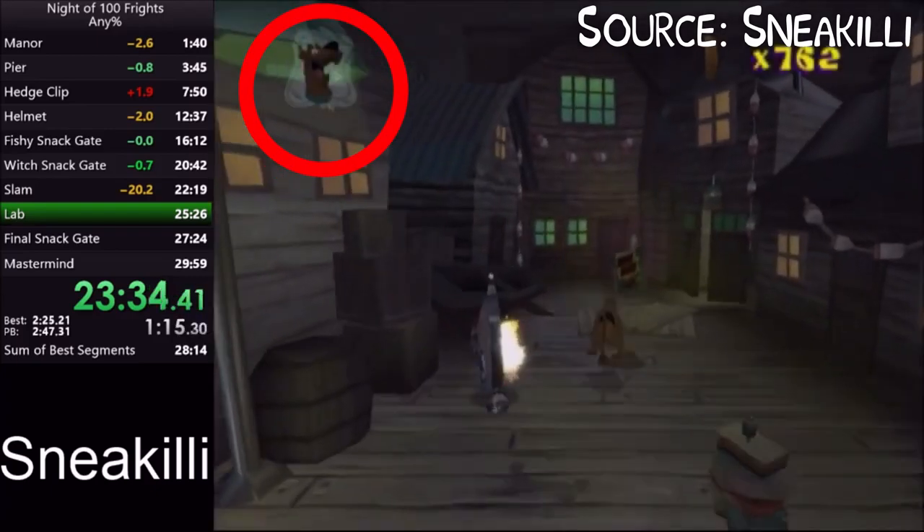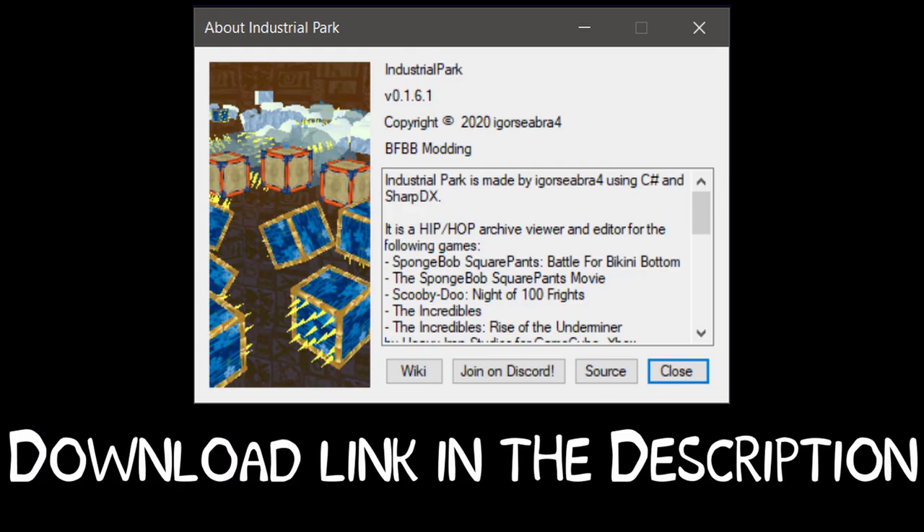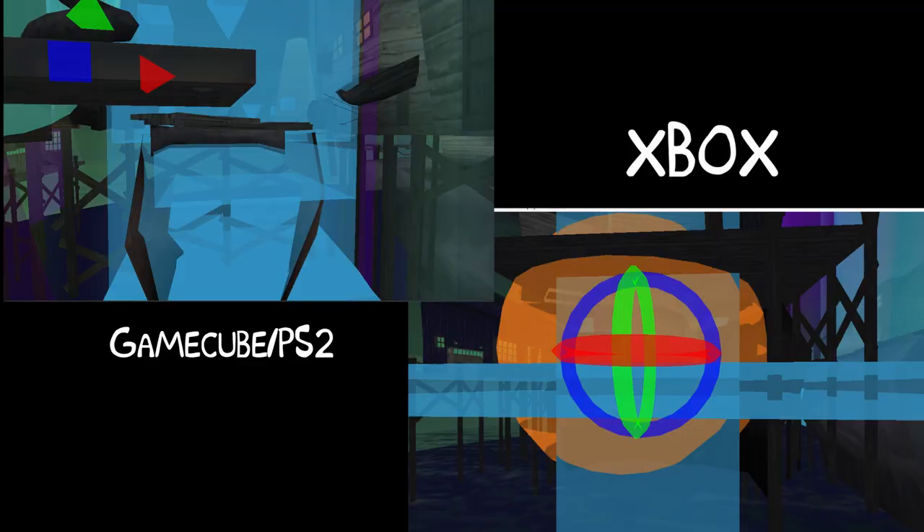Now, on Xbox, Scooby keeps his health and doesn't die. If you open the Xbox version of this level in Industrial Park, a Heavy Iron Studios level editor, you can see that compared to the PS2 and Gamecube versions, Xbox has this sphere.